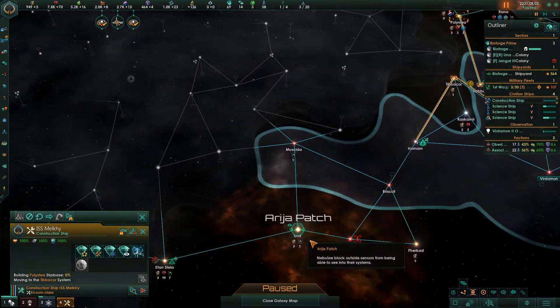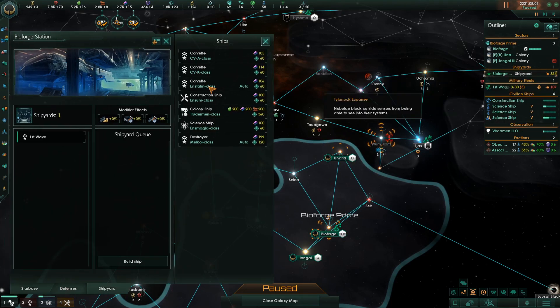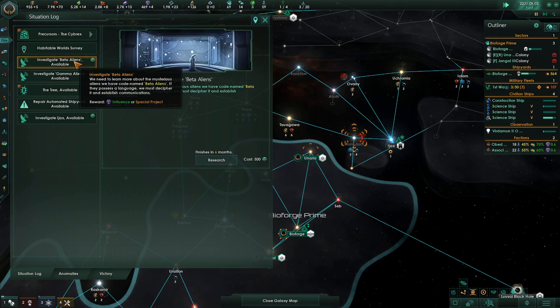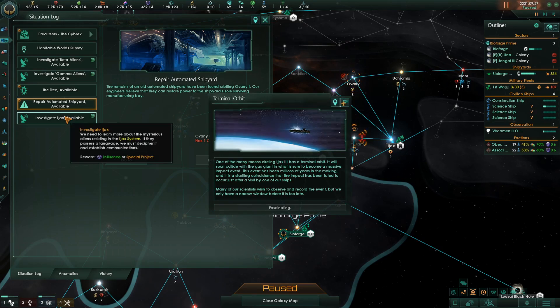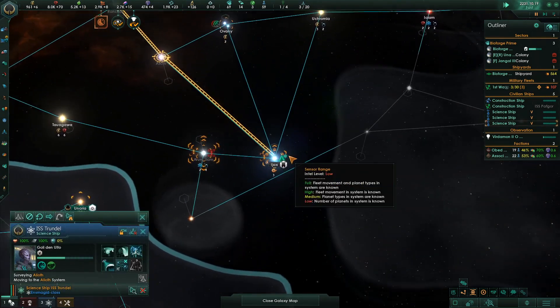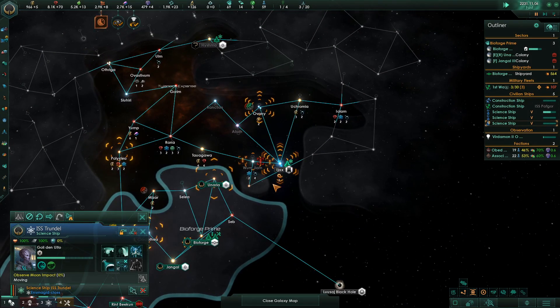I'm going to build another one up at the Bioforge shipyard and send it north to get this planet where the planet is phasing in and out — which is really cracking me up. I like that, it's neat. Looking at the research tree: investigate Gamma Aliens, Beta Aliens, repair the automated shipyard, track on the map — oh, it's right there at OVNI. We're going to send a constructor up there. I want to research that project in that system, and there is a station: unidentified empire has at least one station in the system.